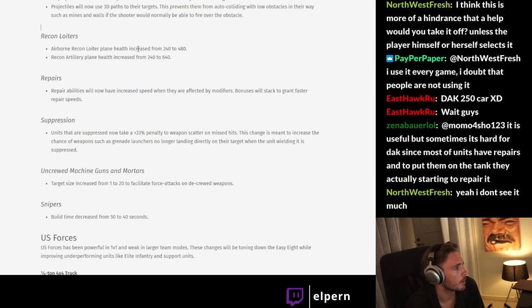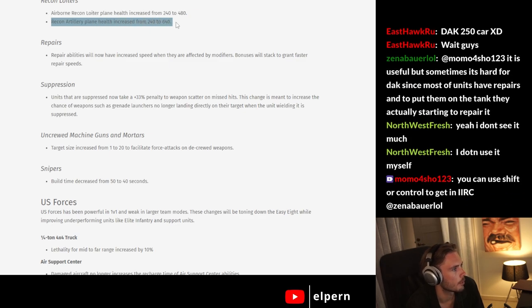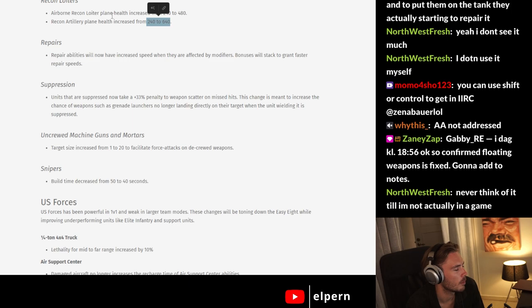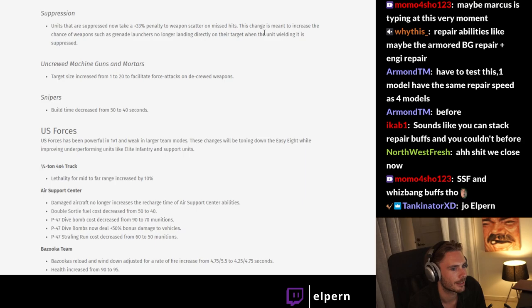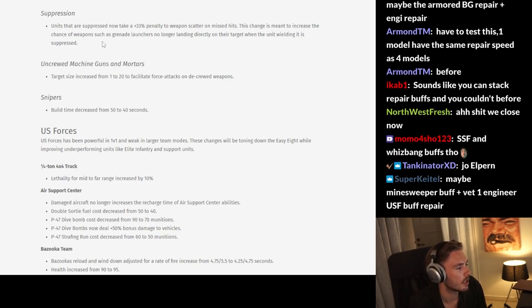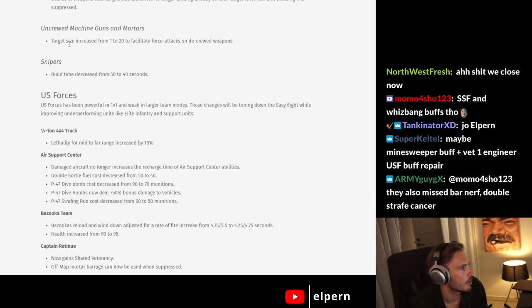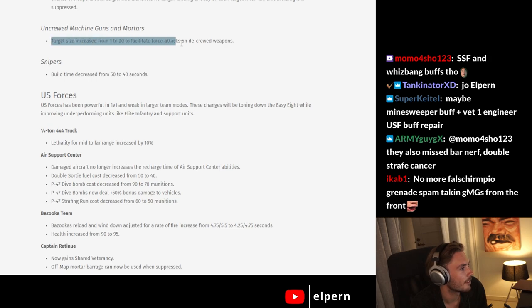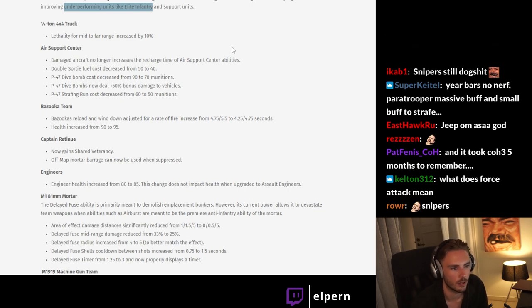Recon loiters: airborne recon loiter plane health doubled. Recon artillery plane health almost tripled. It's going to be hard to shoot these down. Suppression: units that are suppressed now take a 33% penalty to weapon scatter on missed hits — this is meant to increase the chance of weapons like grenade launchers no longer landing directly on their target when the unit wielding it is suppressed. Uncrewed machine guns and mortars: target size increased from 1 to 20 to facilitate force attacks on uncrewed weapons. This took about 8 years — force attack means attack-move on the uncrewed support weapon. Snipers: build time decreased from 50 to 40 seconds.